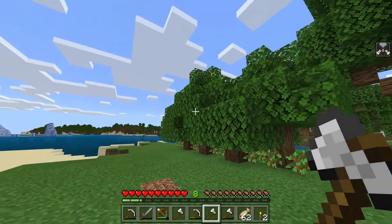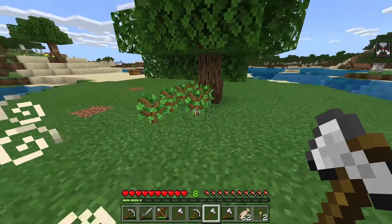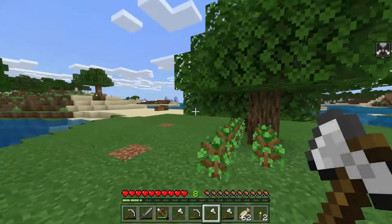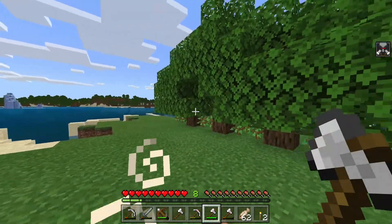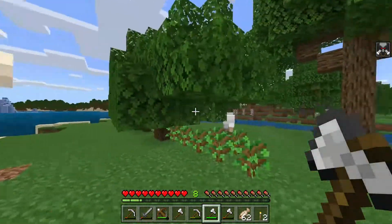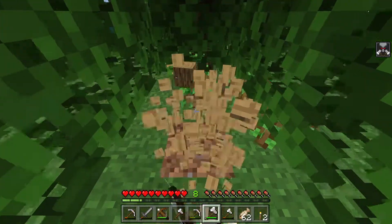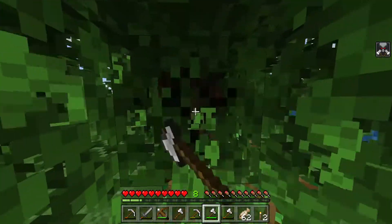This is going to be the start of our tree farm. I'm going to pretty it up at some point and make it look more like it's meant to be here. I just threw down the saplings at the moment, but eventually I'll have it looking cleaner. I'm thinking of doing like a two wide by twelve rectangle for the oak wood and all the normal wood types.